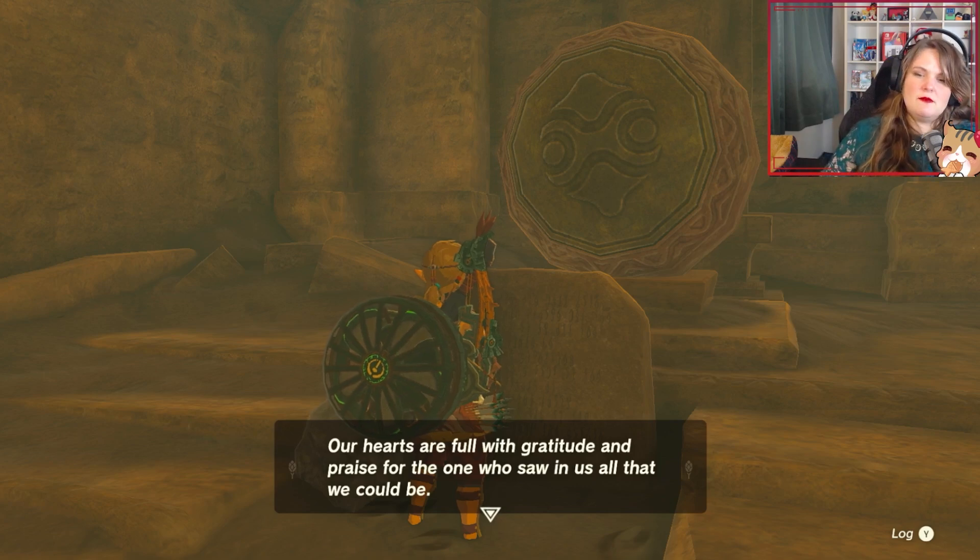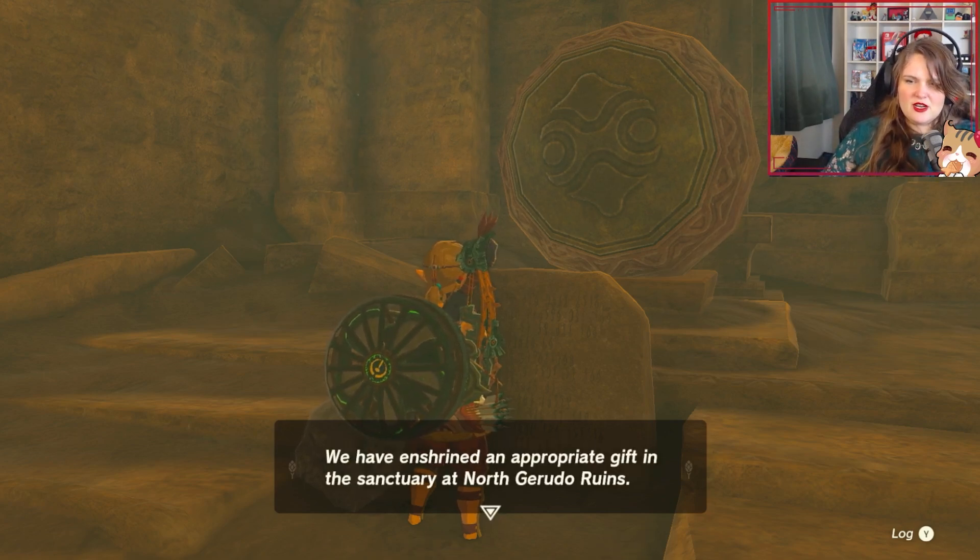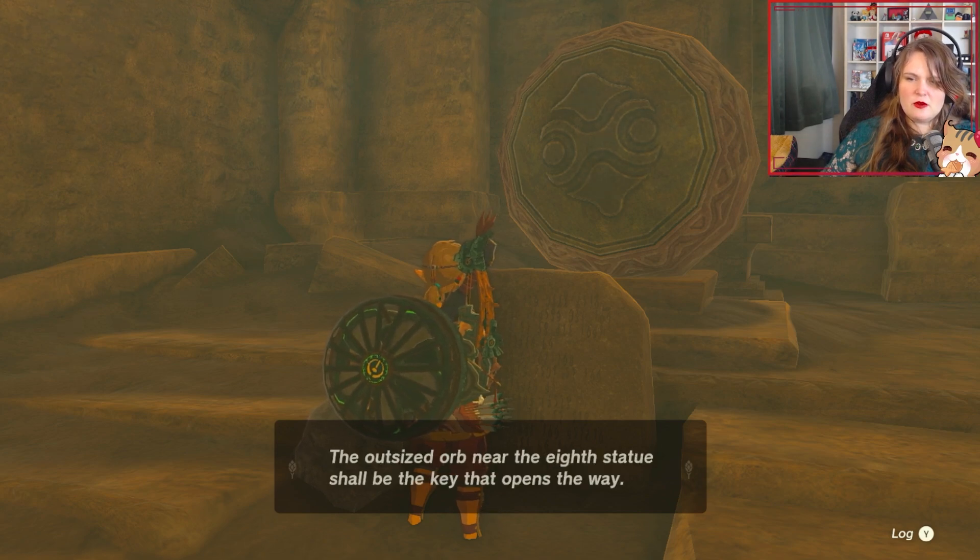Our hearts are full of gratitude and praise for the one who saw us in all that we could be. We have enshrined an appropriate gift in the sanctuary at North Gerudo Ruins. The outsized orb near the 8th statue shall be the key that opens the way.